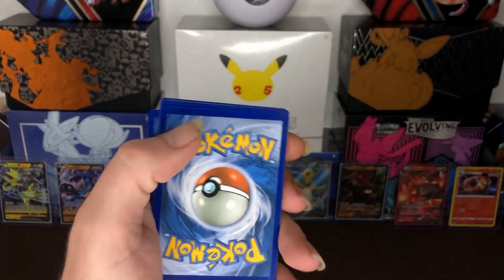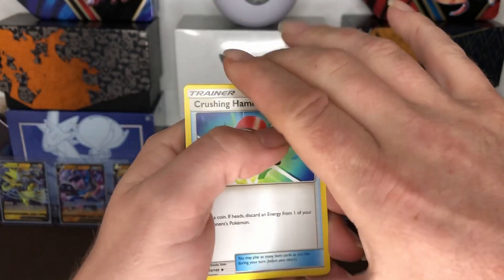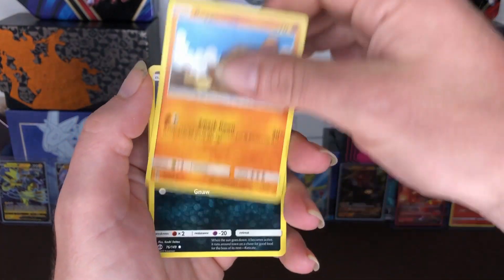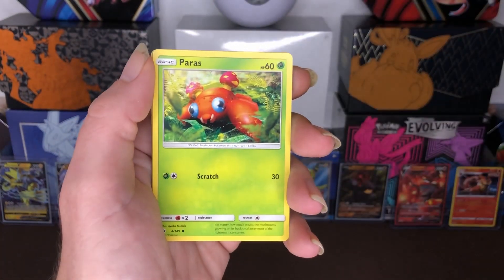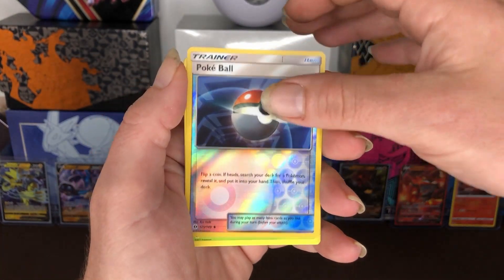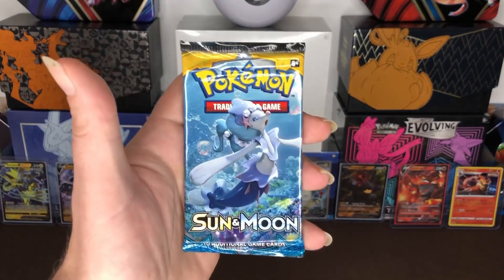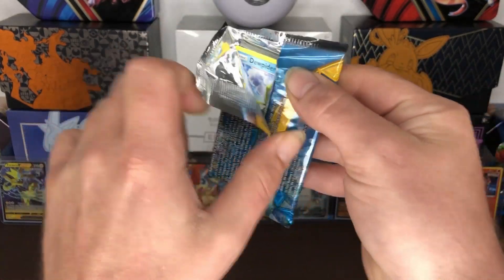Code card for y'all guys. One, two, three to the front. Here we go — we got Crushing Hammer, Charjabug, Dragonair, Alolan Ratatta, Chinchou, Paras, Poliwag. Our Reverse holo is a Poké Ball and our Rare is non-holo Butterfree. And our Energy card. Next pack — can we get at least a holo out of these eight packs? We will see.